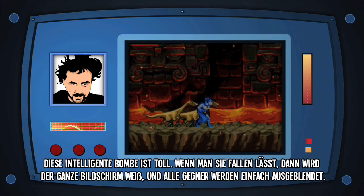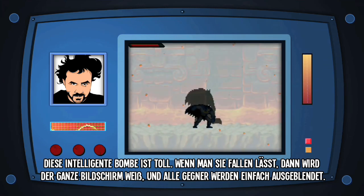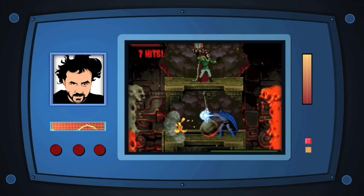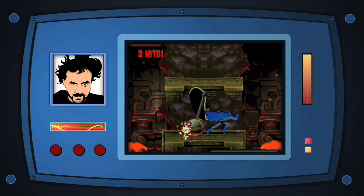The Smart Bomb is awesome because when you drop it down, the whole screen turns white and all the enemies just fade away. You get it from defeating one of the bosses. It's a ridiculously awesome screen-clearing special effect. When you combine this with the abilities of all Batman's superhero friends, even the most menacing of supervillains don't stand a chance.